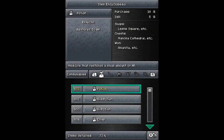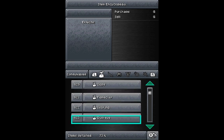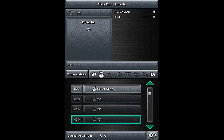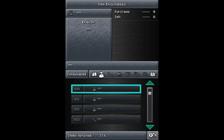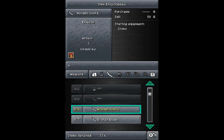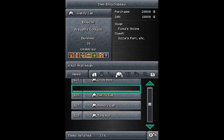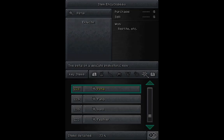This is kind of neat — the item encyclopedia. I've only gotten 73% of the items of the game, which is interesting. I'll have to go figure out where the rest of these items are. You can go through and see all the different armors and stuff like that. We haven't gotten everything yet, and there are reasons for all that which I'll go over a little bit later.